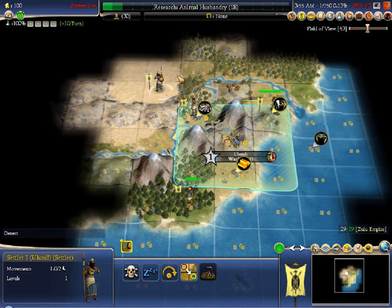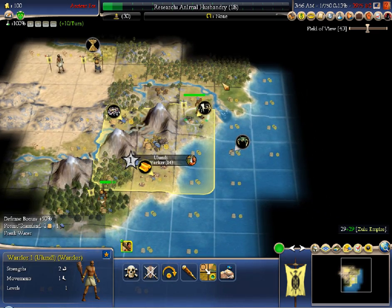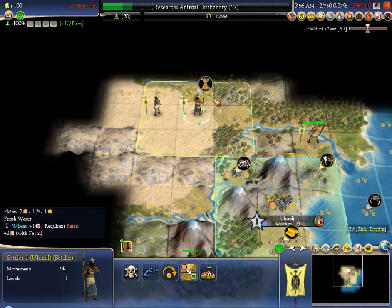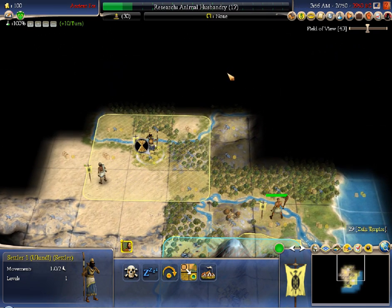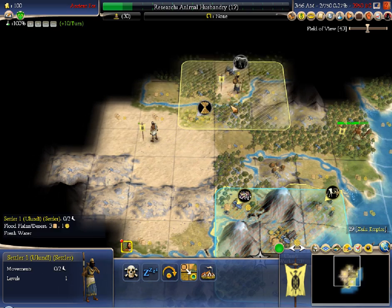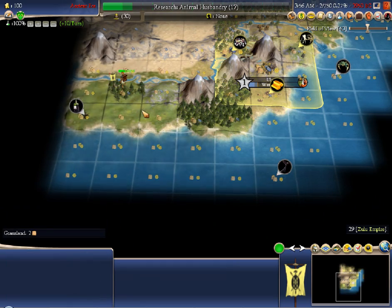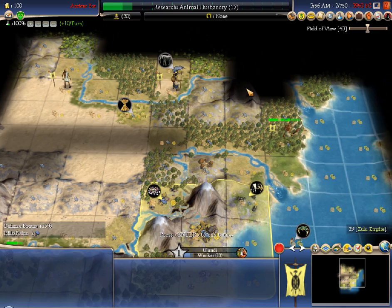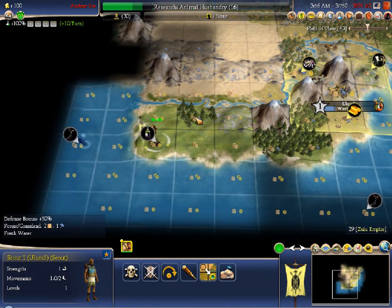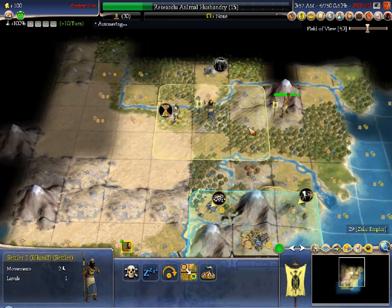I'm going to need a worker, and I can probably get a worker out and still grow before Animal Husbandry finishes. So there's another city site potentially — something I can make use of with that worker. Let's go ahead and settle. Now my worker does have something to do. I'm on Immortal difficulty. I've got some elephants — there's nothing special about them except that historically they are not nearly as good as they are in Civ. I call them 'newbie fence.'